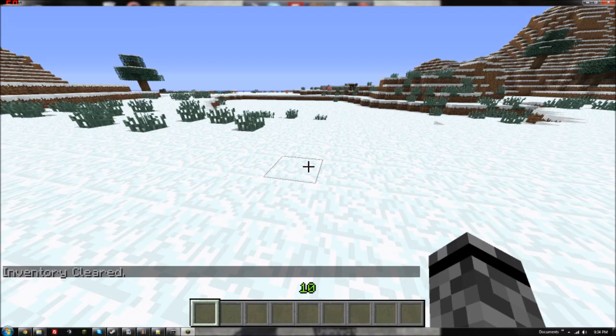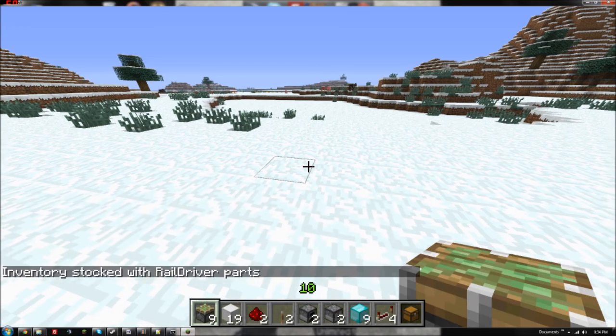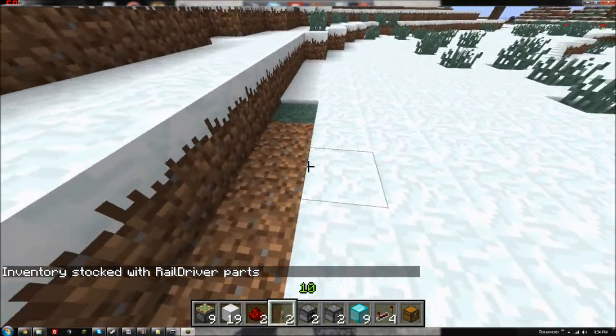Basically type slash rd_stock and it will give you all the items you need to make the machine.